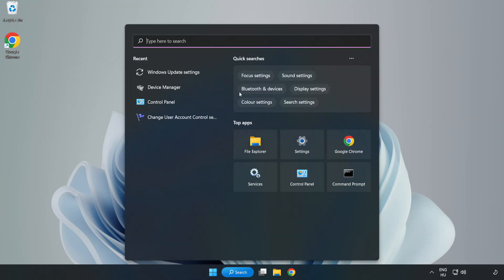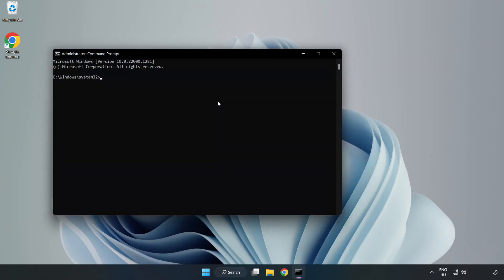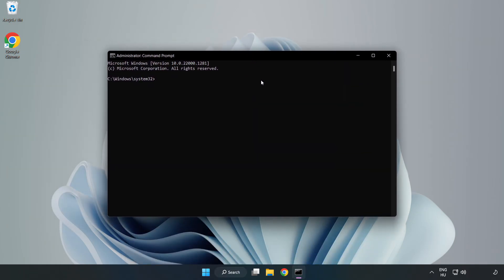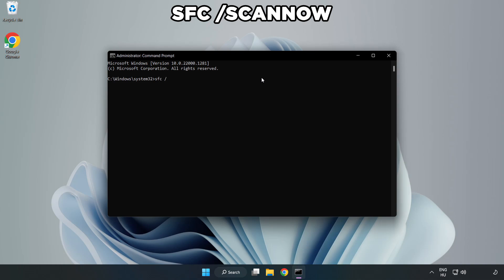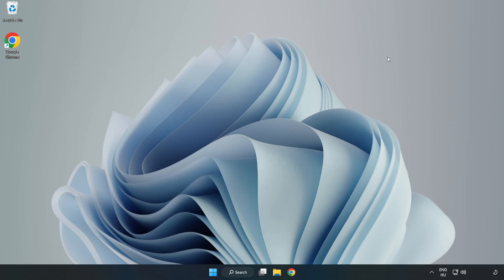Click search bar and type CMD. Right-click command prompt and click run as administrator. Type SFC /scannow. After completed, close window and restart your PC.